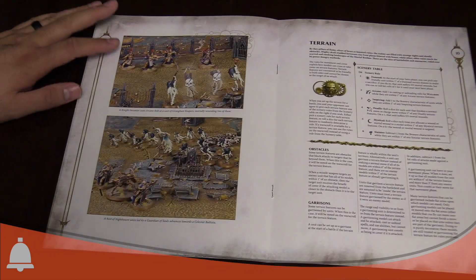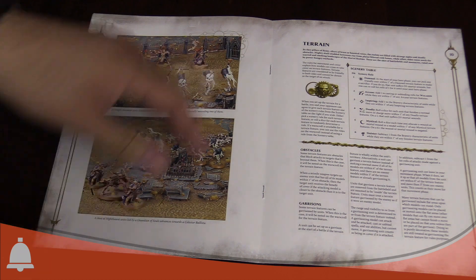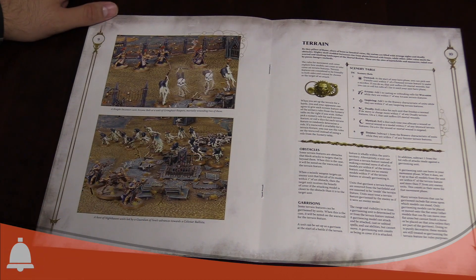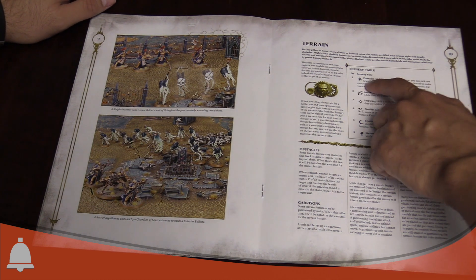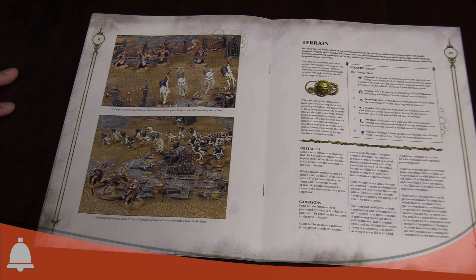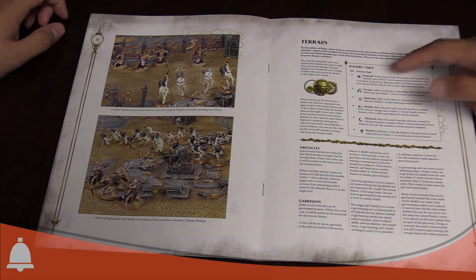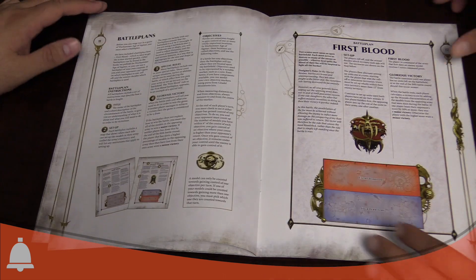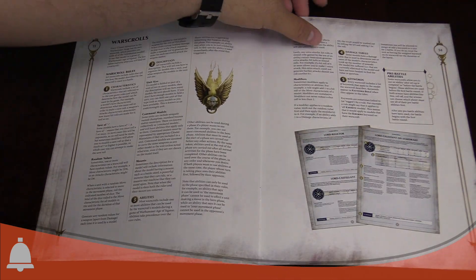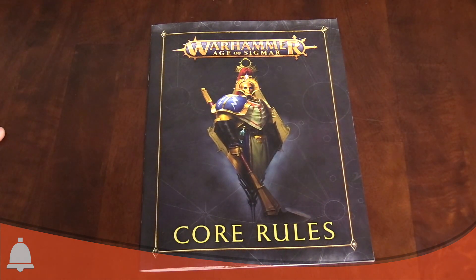Terrain rules are more codified now with subtle tweaks — for example the damned scenery rule has gone down to one inch instead of three. They've cleaned up a lot of that, and if you're using the mysterious terrain rules they're a lot closer together, making them harder to leverage but potentially used a lot more. There are also some generic battle plans included. It breaks down what a war scroll is, allegiance abilities, all that helpful stuff — it's a lot more user friendly, which is good because they made it a little crunchier.